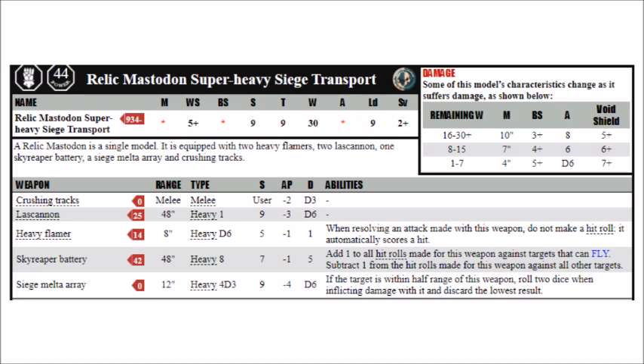It's also further protected via its void shields, which give it a 5+ invulnerable save, which can also be taken against mortal wounds. Unfortunately this does degrade once it takes damage, and once you're down to 15 wounds or less, it's only a 6+ invul. In terms of wargear, it has 2 heavy flamers, 2 lascannons, 1 skyreaper battery, and a siege melter array. And in close combat, it fights with its crushing tracks.